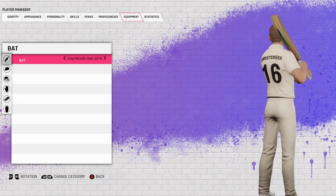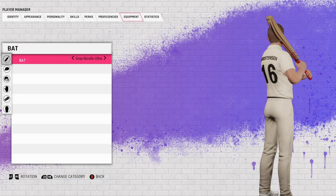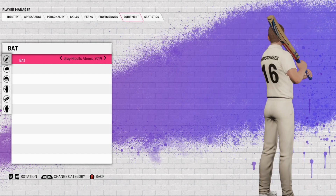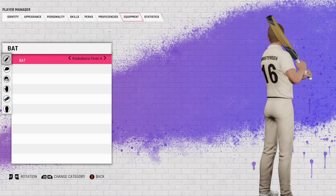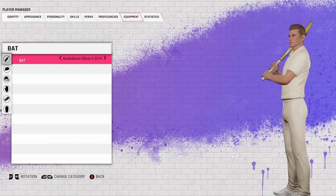Hopefully they've got the old school Kookaburras in there — probably not though. I think they've definitely added a few new licenses, especially the Gunn & Moore as well, which has actually been added. The Ultra — not really a fan. The Atomic 2019.